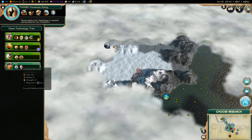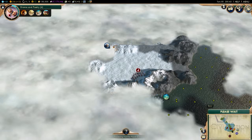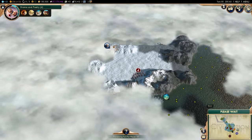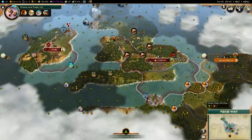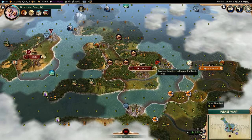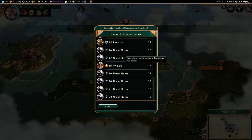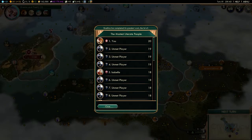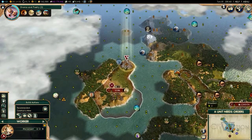Let's go with drama and poetry — four turns for drama and poetry. Why'd the turns just increase? Interesting. The most illiterate people — hey, at least I'm not bottom on that. Oh my god, I actually have the most technologies right now. That's pretty awesome, although I suppose that doesn't really matter much right now — it really matters more in the late game.